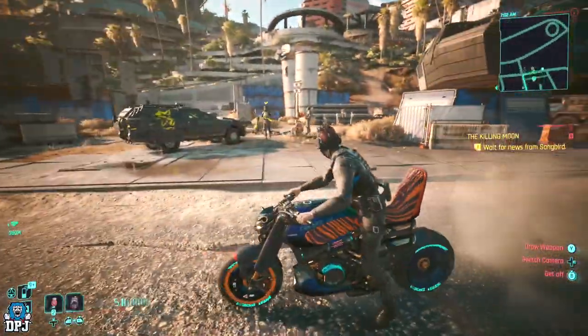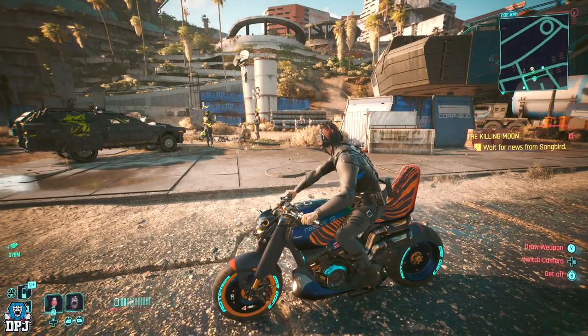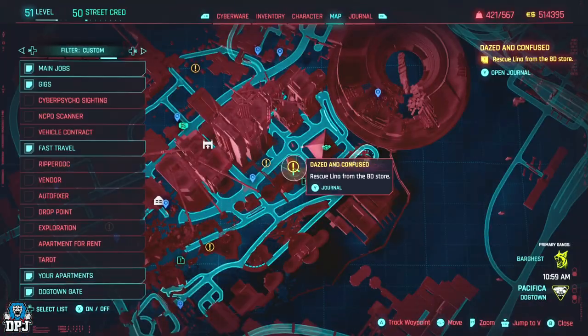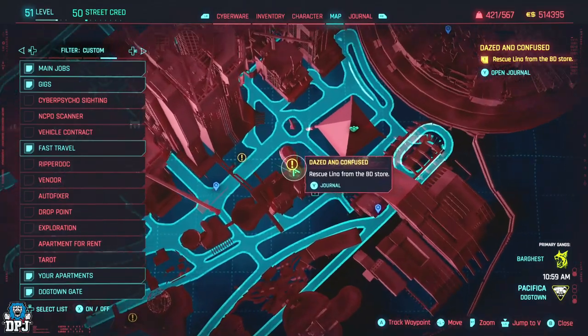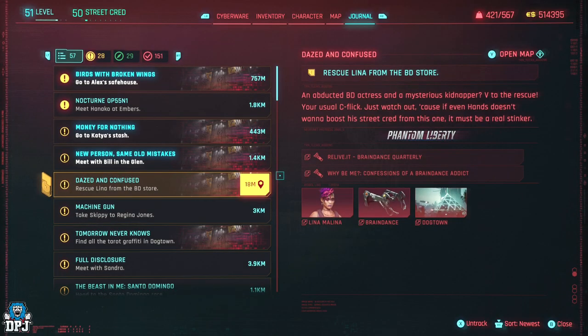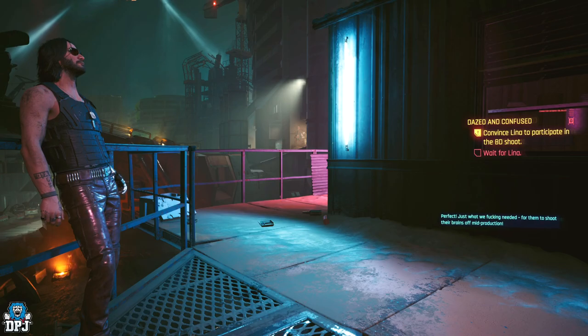So do what you gotta do and progress. He will eventually send you a message — Mr. Hans — about a braindance celeb named Lina. Make sure you accept this offer. The Dazed and Confused side mission starts right here on the map.